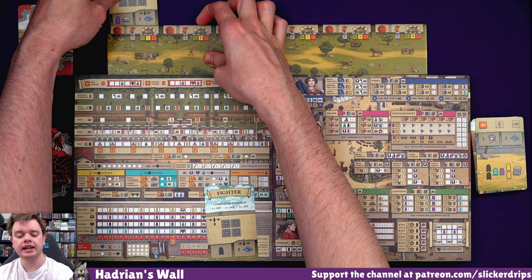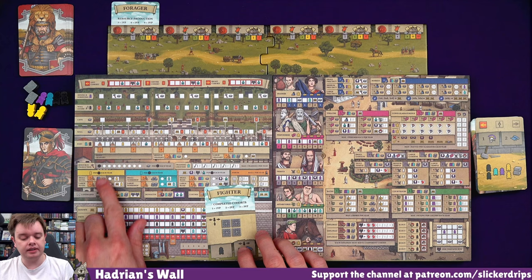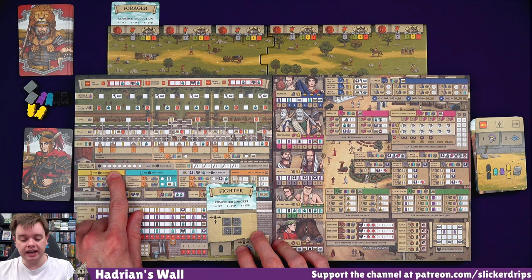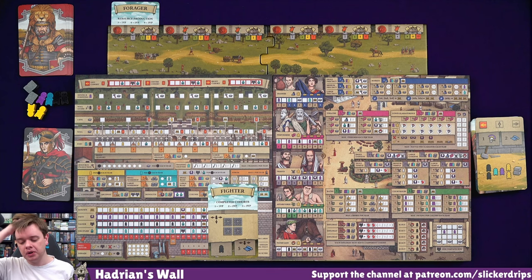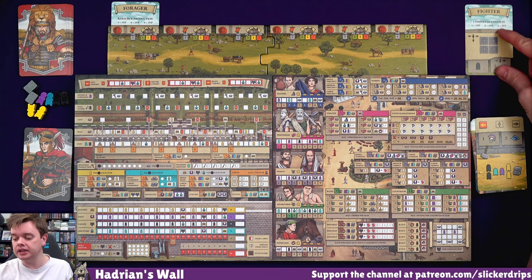Forager gets slid underneath there. This is resource production here - I start with one built in. But if I get three resources, that's worth a point. If I get six resource production, it's worth two points. All of them is worth three points. Not very many points, but there are a lot of ways that we can get points in this. This card comes over here, and so I don't need to concern myself with the points on it anymore. I get myself a soldier, so I've got three of them now.